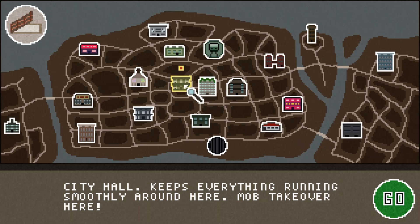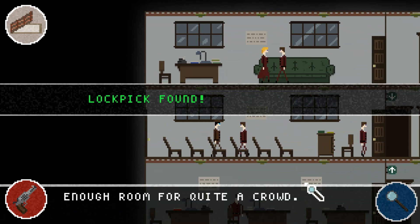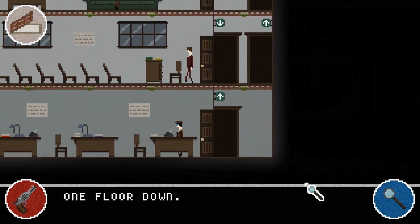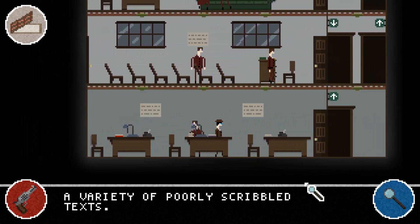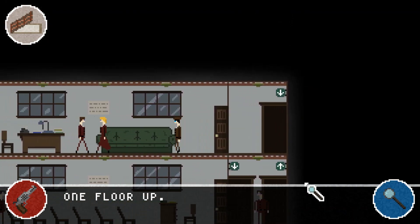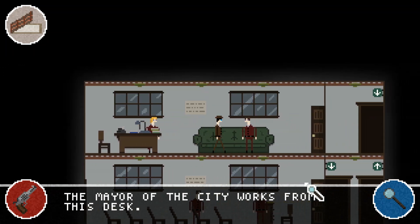Now we're down to 11 days and there's an event happening at city hall — the mob has taken over this location, which would be a good place to interview people. Let's come over here and search this place. All I'm really doing is visiting locations, going to various different buildings, and searching them for stuff.